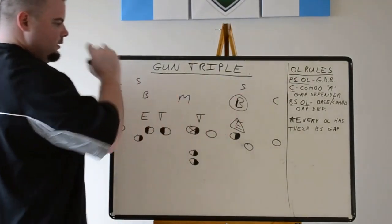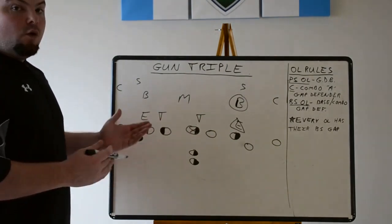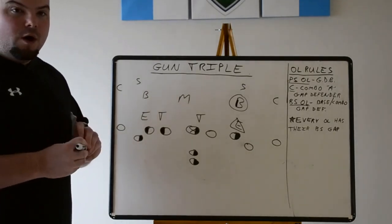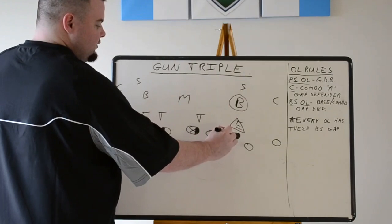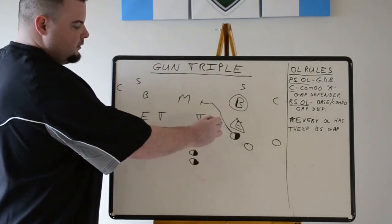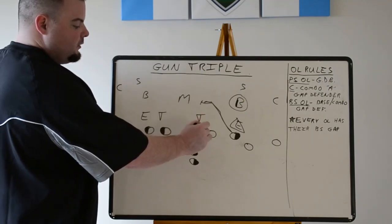Going over these rules: play-side O-line — gap-down-backer. Right now we're running it to a one-technique, but you can also run it to a one-technique or a three-technique. That's the beautiful thing about running the gun triple because of the built-in cutback, which we'll go over. Unlike under center where you only want to run it to a one most of the time, you can run it to either side. Gap-down-backer: the tackle has nobody in his gap, so he's going to block down to the mike. He'll pre-release for a mike linebacker. Gap-down-backer: the guard has a two-eye or a one — he's going to block down.